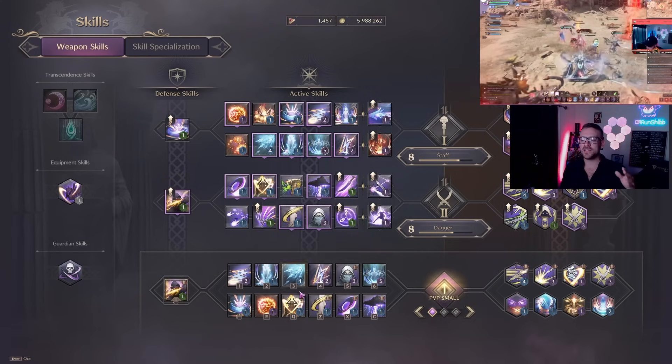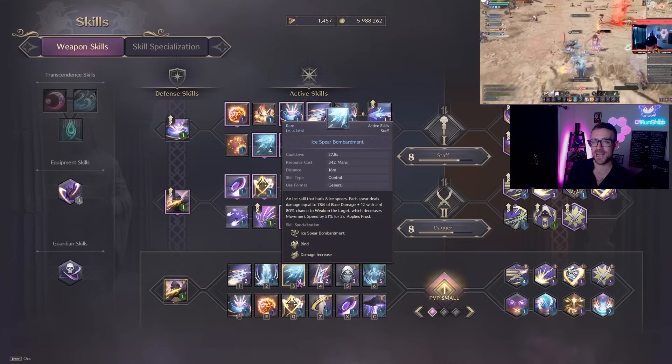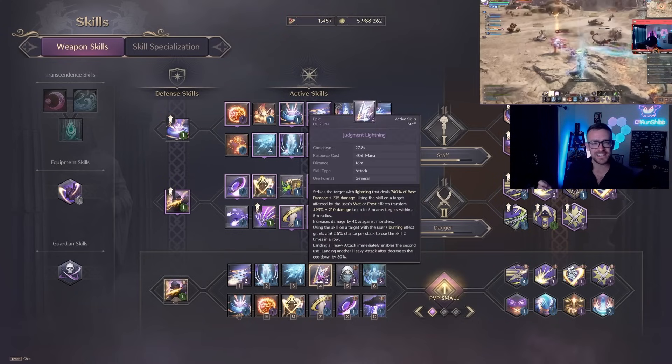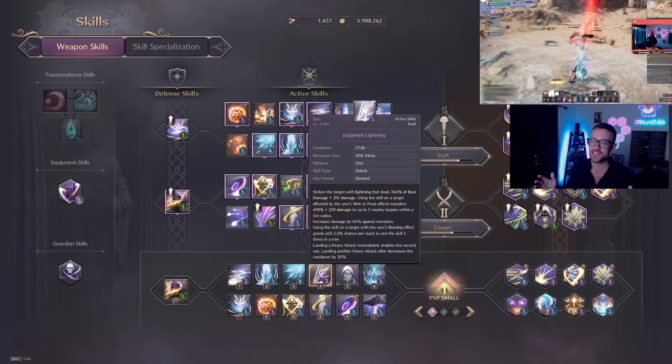Ice Spear Bombardment has a little longer cooldown but it does a ton of damage — it's an absolute rain of ice spears at a very quick cast time. Speaking of quick cast times, we have Judgment Lightning, which is instant cast.